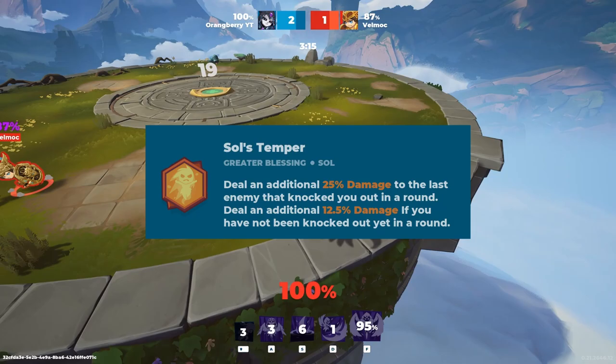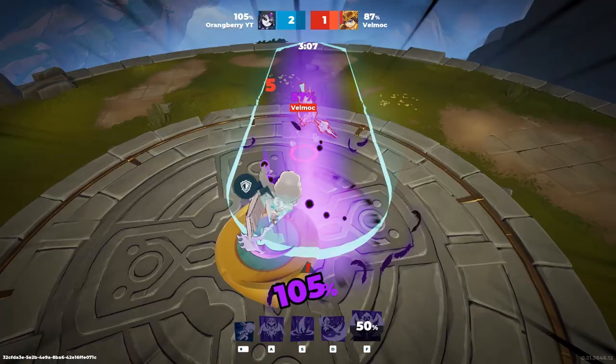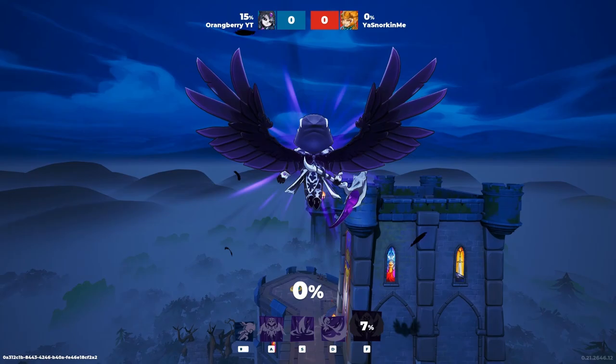Another greater blessing you can use is Saul's Temper, which is honestly good for every single character in Divine Knockout in my opinion. Being able to deal an additional 25% damage to the last enemy that knocked you out in the round, or deal an additional 12.5 damage if you have not been knocked out of the round yet — that is also very intriguing and nice.